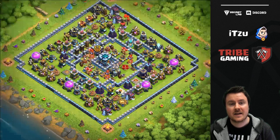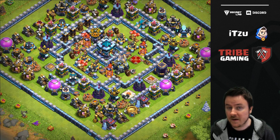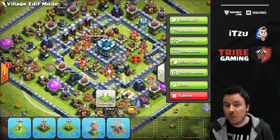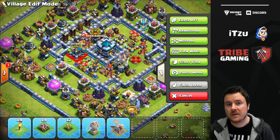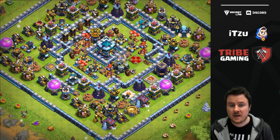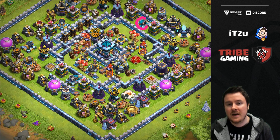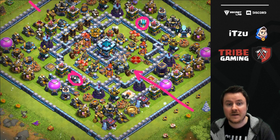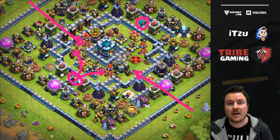The reason is pretty simple — you have so much damage in the core with the ground X-bows that it's super hard to actually get to the Town Hall. You have to funnel perfectly to get there. If you have a ground army and you don't have any earthquakes with you, it gets really tough to get into the core. The most common base layouts always have the Scattershot in the core, but I personally like the Scattershots a bit further on the outside because this makes a really nice cross setup — most players are coming in from the bottom right or top left side.